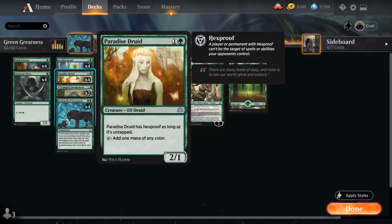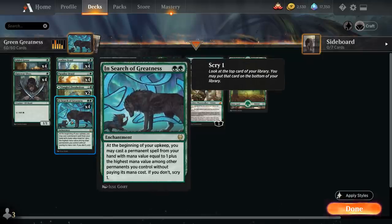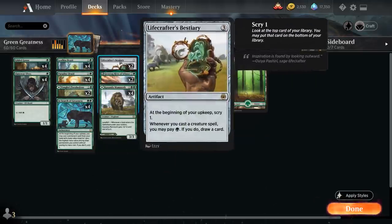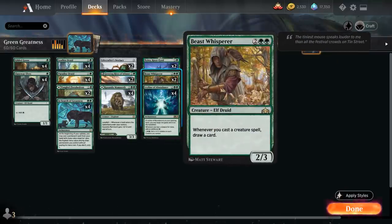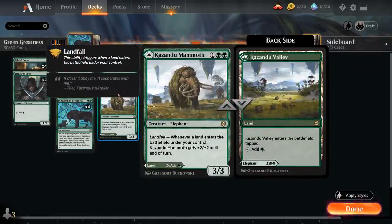We also have the full playset of Paradise Druid, a 2/1 that has hexproof as long as it's untapped and then can tap for one mana of any color, and two copies of Tangled Florahedron as a two mana 1/1 that taps for green and can also be played as a tap land. The reason we're playing some of these creatures that can also be played as lands is to increase the density of spells in our deck to synergize with In Search of Greatness. We also have effects that let us draw cards whenever we cast a creature like the Bestiary and Beast Whisperer, which also benefit from having creatures like Kazandu Mammoth and Tangled Florahedron in our deck.